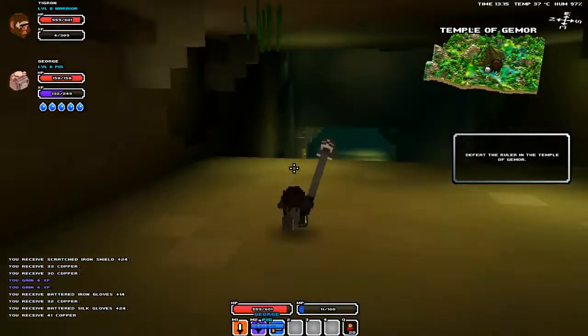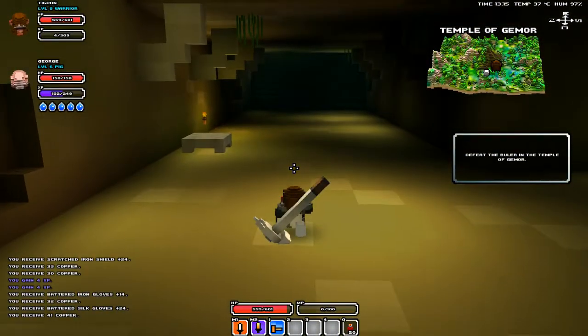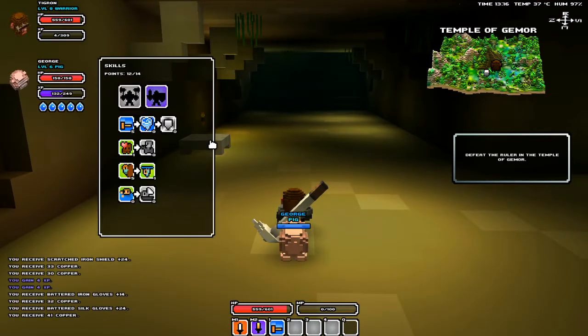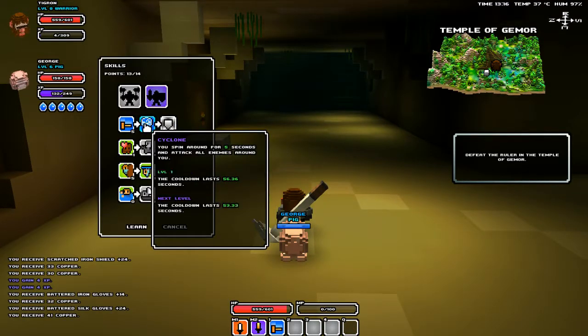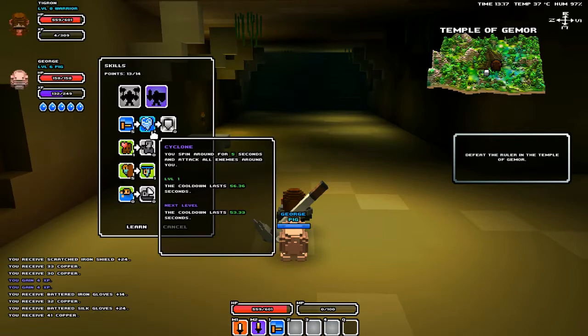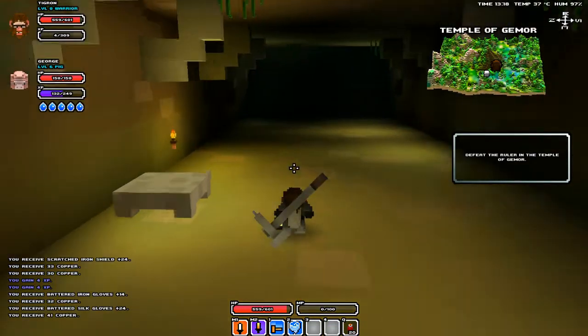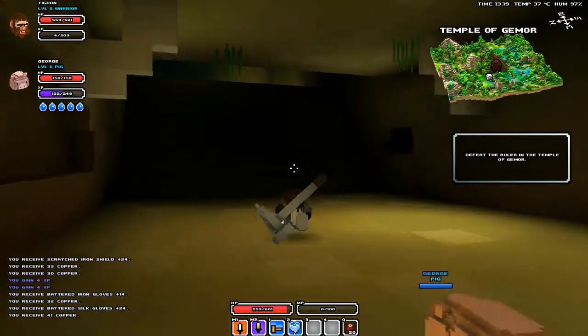This dungeon isn't as hard as I thought. Alrighty, what can we do in our skill tree? Cyclone — spin for the win. Why don't we just make it better. Alrighty, now we've got a new ability.